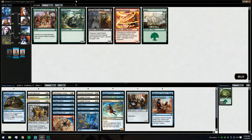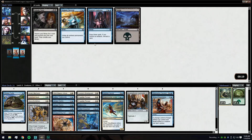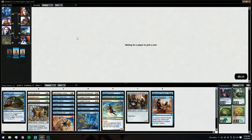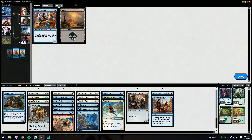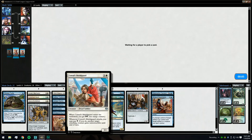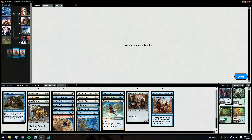A card we would not mind picking up is Inspired Charge, but we really just want more Gear Seeker Serpents. We really want more flicker cards.